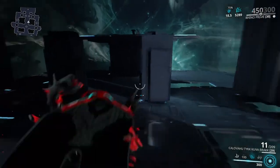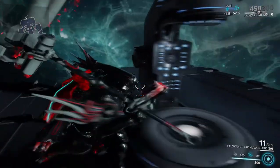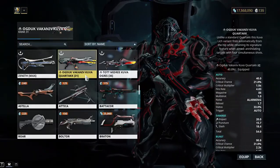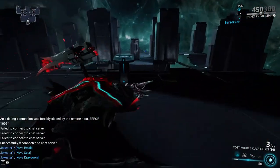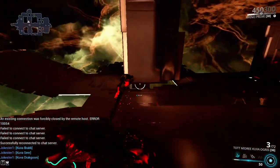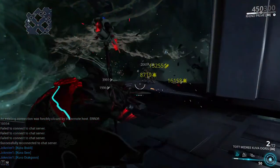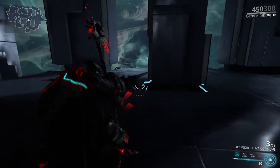I'm gonna grab the Ogress. The way you get these weapons - you have to start a Kuva Lich. You can go to any level 20 or higher, basically any level on Saturn, and go through the mission.